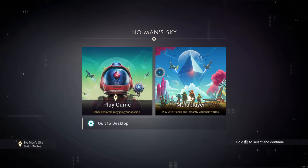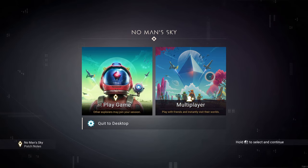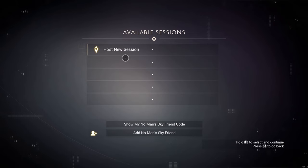So to recap: share your friend codes, add each other, go to Multiplayer, and join your friend. As long as your friend is in-game you can join them and go through the game together. The stuff you acquire you will keep when you're not in multiplayer, and you can build bases together — it's actually a lot of fun to play with friends.